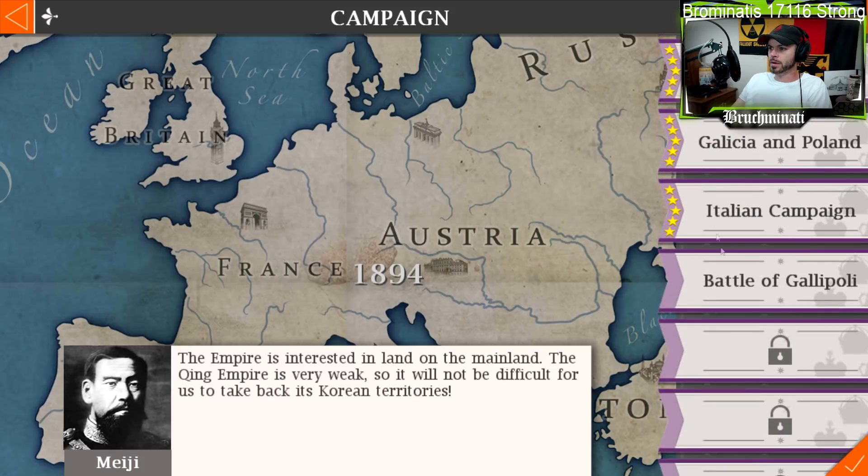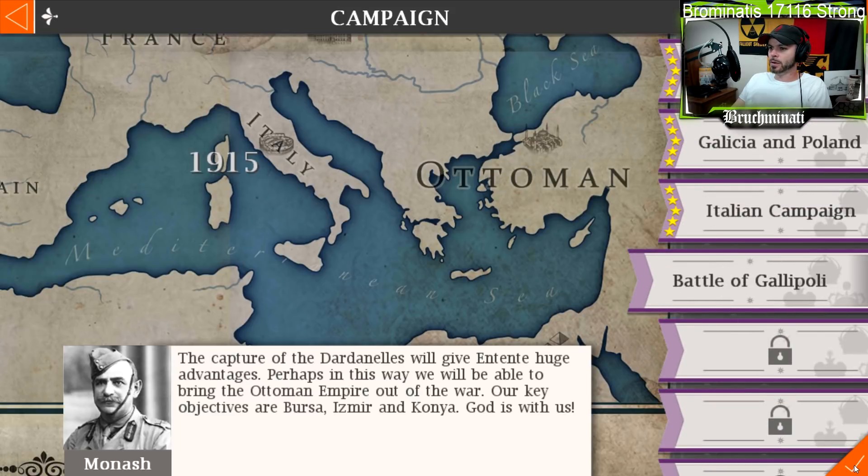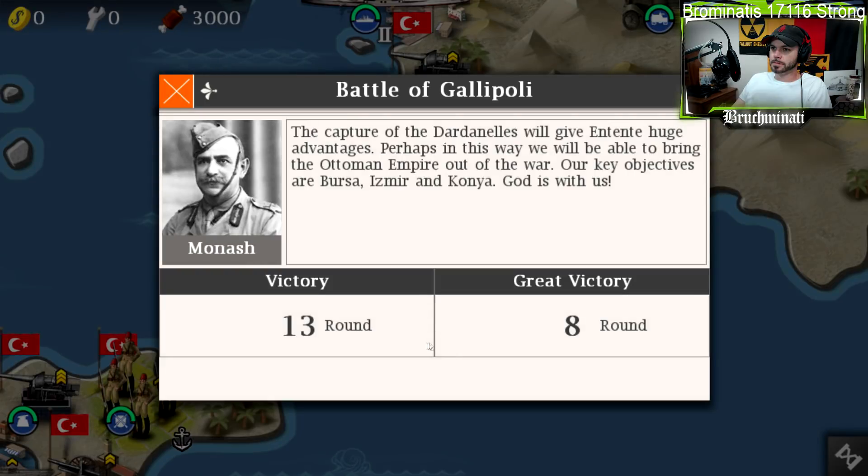We were ready for the Battle of Gallipoli. The capture of the Dardanelles will give the Entente huge advantages. Perhaps in this way we will be able to bring the Ottoman Empire out of the war. Our key objectives are Bursa, Izmir, and Konya. Eight rounds for the great victory.